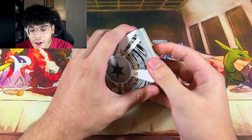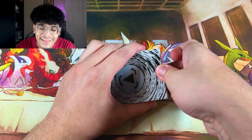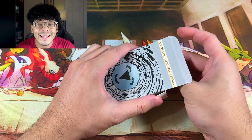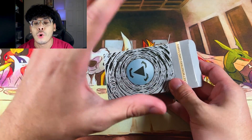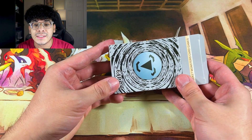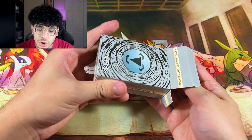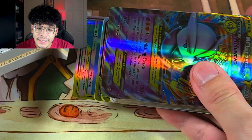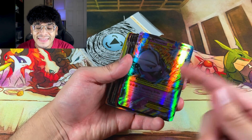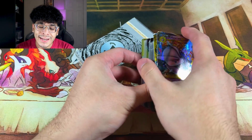I got the plastic wrap off, so I'm now going to be opening up the box itself. Let's see what's inside — hopefully amazing cards and nothing that's going to troll me, but I have a feeling after seeing '64 pieces' it's going to be a troll. Three, two, one — and yep, what do you know, it is a troll, because just look at this Mewtwo, it looks terrible.